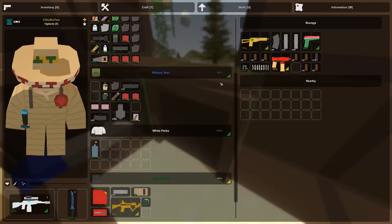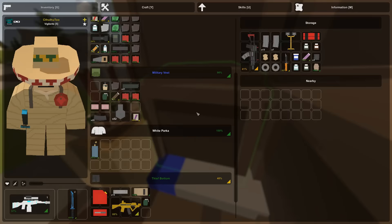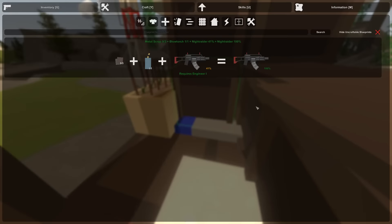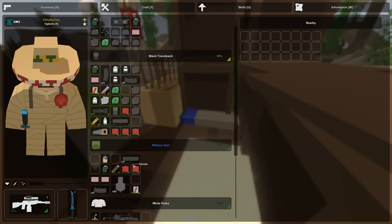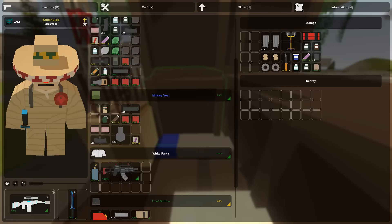I do have a Night Raider kicking around somewhere. Maybe we could run with that this episode, because that should take the same drums I'm using right now, right? Let's check this out real quick. Nothing is real quick with this amount of inventory, unfortunately.